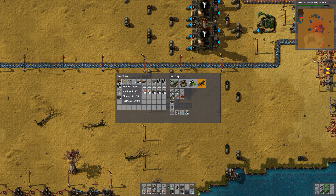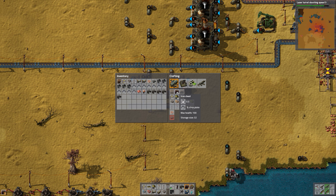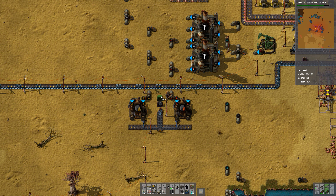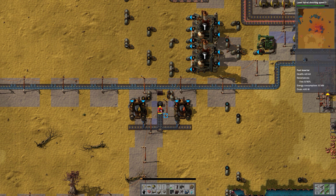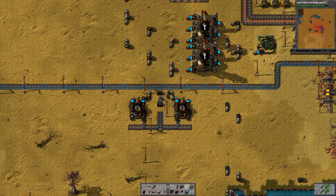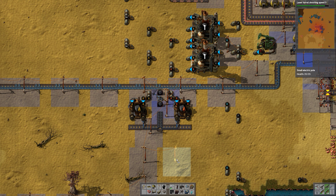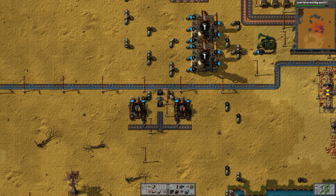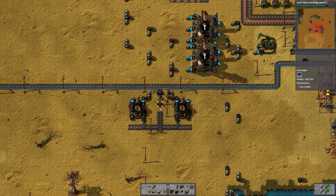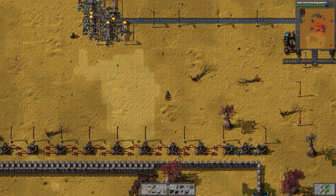I think if we create a few more chests and use an inserter, we can make sure to empty this chest. If we empty this then we can place a new chest there, then another there, and another there, to make sure that we have as much capacity as possible.